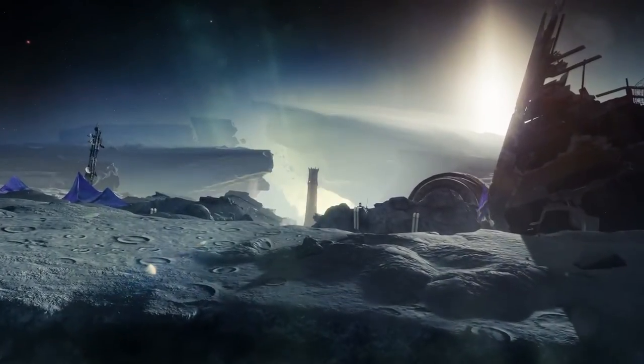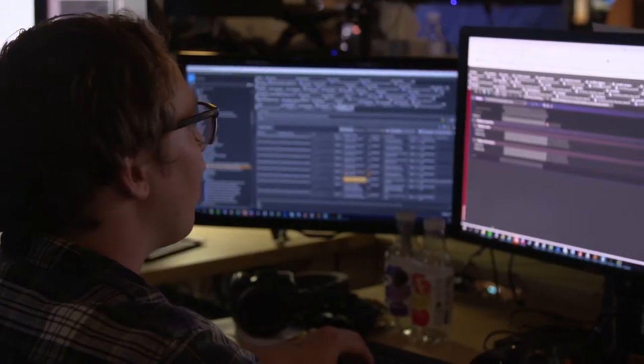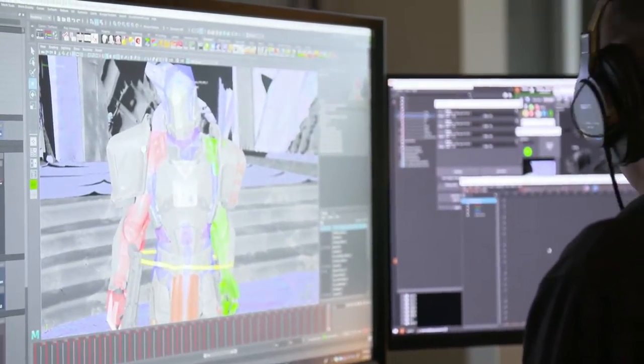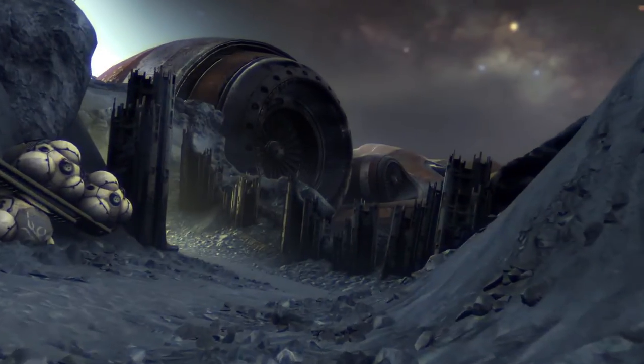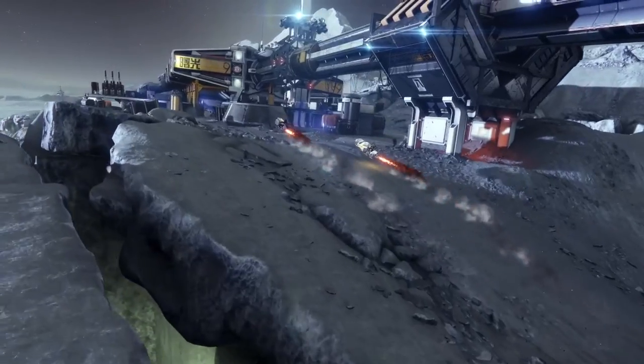There's so much we don't know about the moon. I think a lot of this release is about mystery. One of the things we really liked about the moon in Destiny 1 was that it brought in this element of spacefaring and the height of humanity — where we landed as humans before the collapse. There are a lot of stories we're telling about the history of humanity here: the people that built the accelerator, the people that built all these structures on the moon. Like, what happened to them? Where did they go?